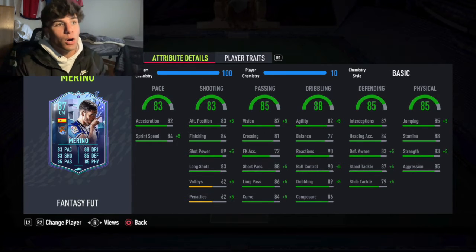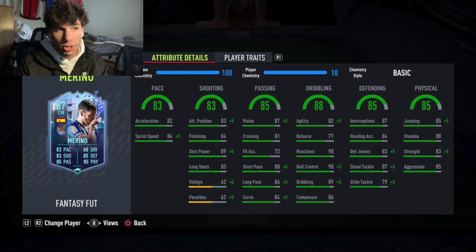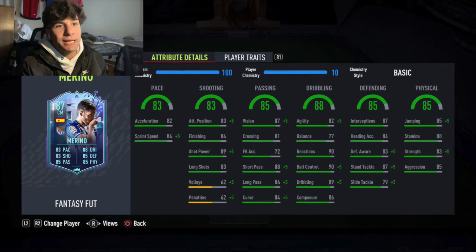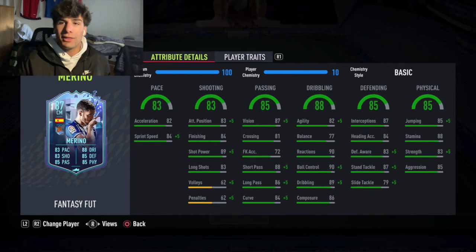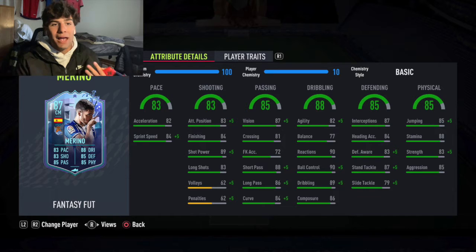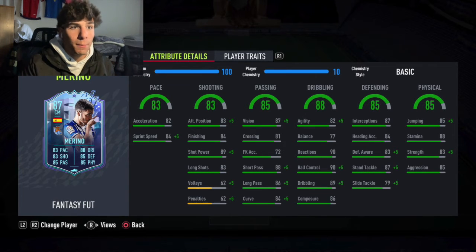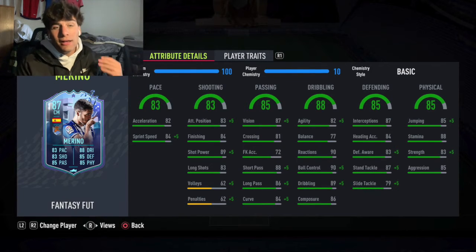Defensively he has 87 interceptions and 87 standing tackle, which is very solid. However, his defensive awareness is only 83, which is a big reason to put Shadow on him — to get that defensive awareness up. The reason for Hunter would be to get finishing up, but since he's going to be making more tackles than getting through on goal, and he's going to be intercepting, cutting off passing lanes, and winning the ball back, Shadow makes more sense.